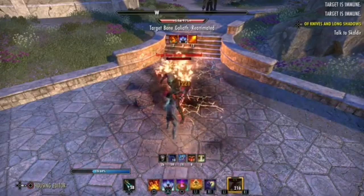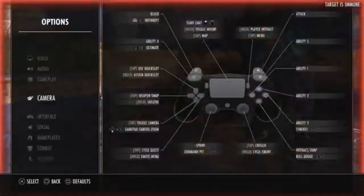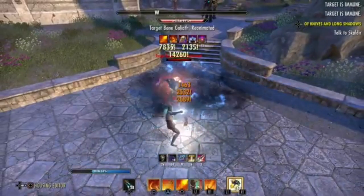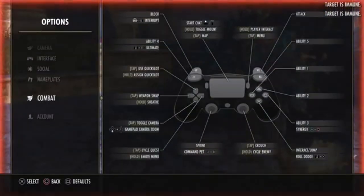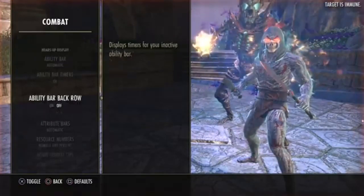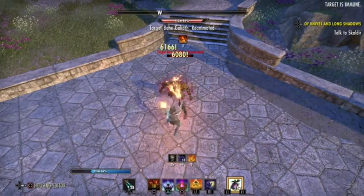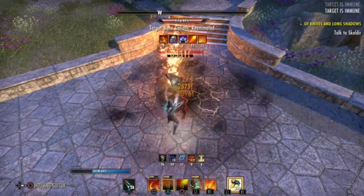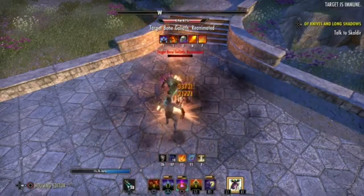The next important setting is your ability timers. Right now as I'm hitting my skills, there's no timer showing what I am and am not doing to track my abilities. So I hit the Start button, go to Options, then Combat, and turn the Ability Bar Timers on as well as the Ability Bar Back Row on. Now when I hit my Wall, Degen, and Bar Swap, you can see at the bottom of the screen when I need to recast my Wall of Elements, allowing me to keep a higher uptime on all my skills.